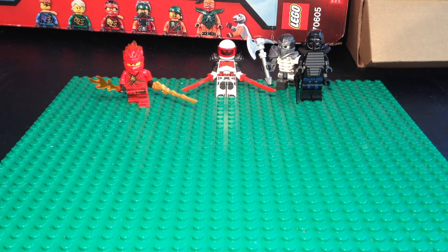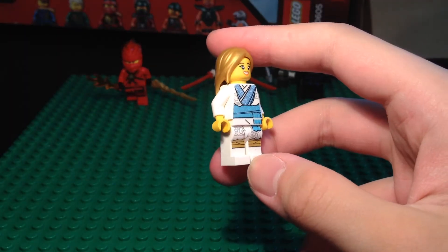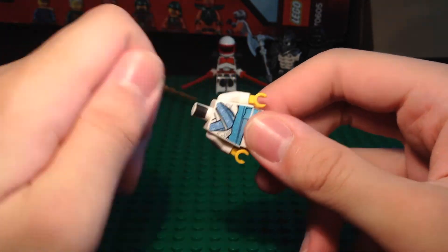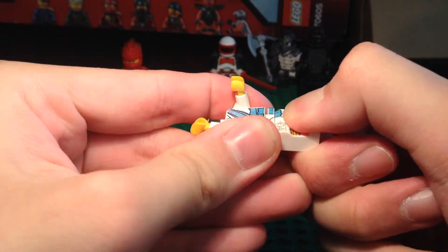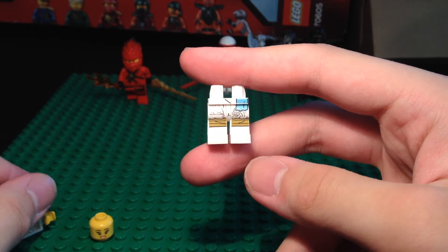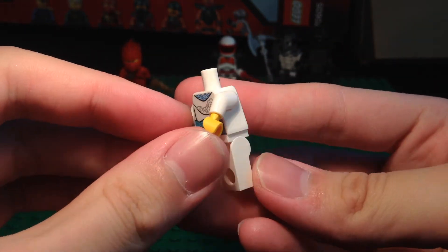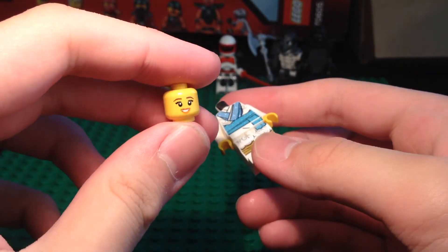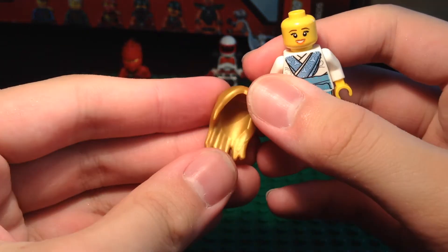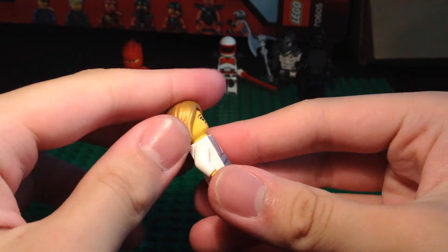For the fifth and last custom we have a custom human Vanya. Vanya is actually a Sky Folk — that's what they're called — the people that live in the Kingdom of Shintaro. The legs are from Vanya, as is the torso, and I replaced her white hands with yellow ones to make her look human. For her head we have this Coco head which I thought fit Vanya, and we pop on her golden hairpiece.